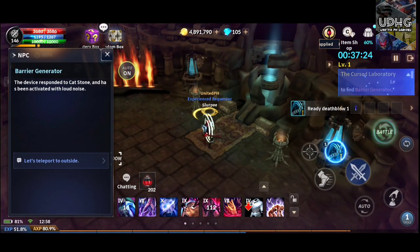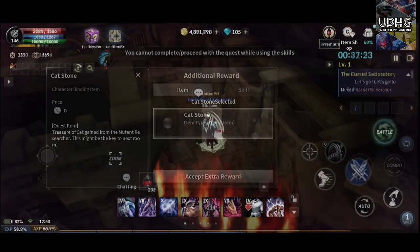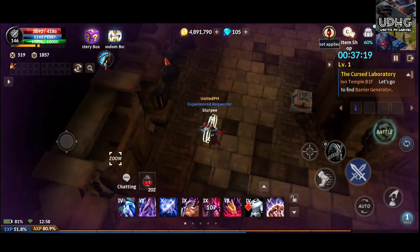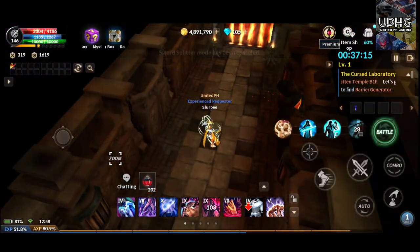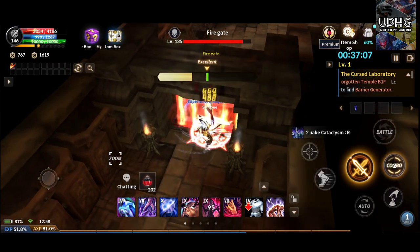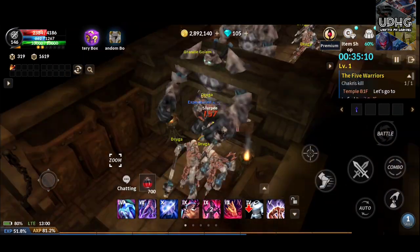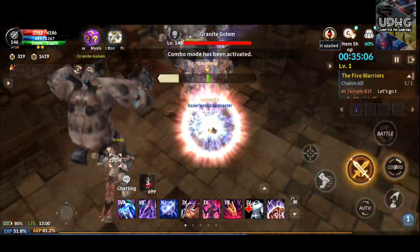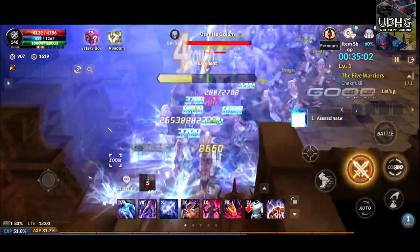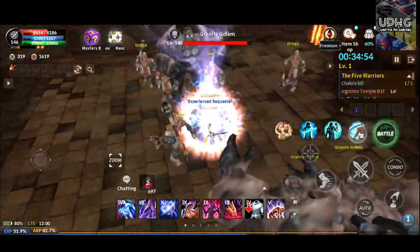To cross to the other room, you need to have the cat stone we picked up earlier. All those stone monument mobs will spawn in different batches, so just clear the room.